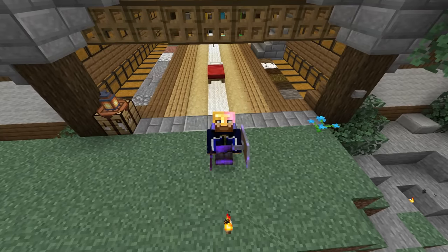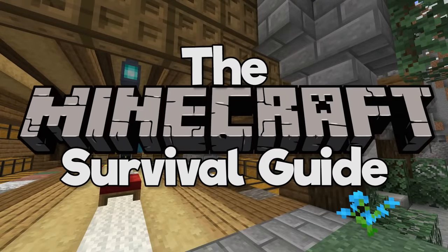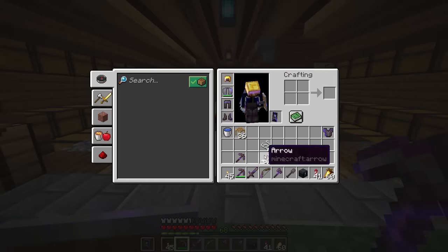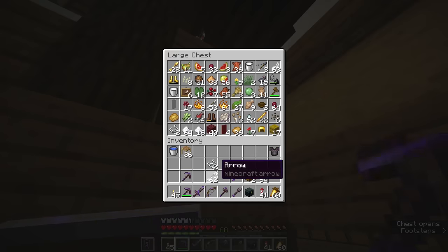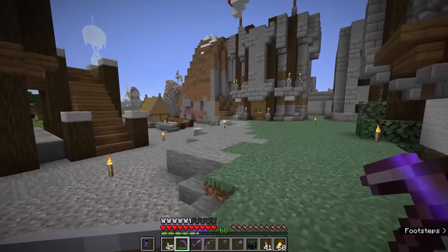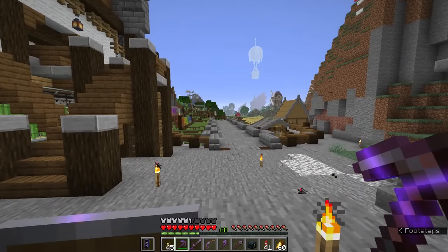Hello everyone, my name is Pixlriffs and welcome back to the Minecraft Survival Guide. Today I'm getting geared up — I've got my netherite chestplate on and I've repaired my bow. Today we are going to be working on finding all four types of piglin bastion remnants. I'm going to track down all of them so we can do a comprehensive overview of what you will find in the nether while exploring.